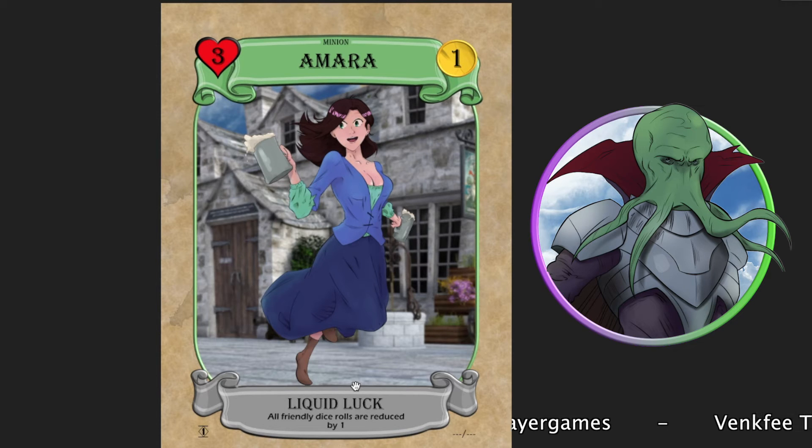The more Amaras you have on the board, the more your dice rolls are actually reduced. I've actually created a fairly powerful support card here, which I didn't even think about until recording this video.